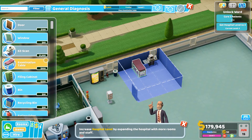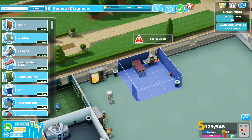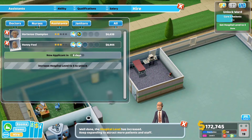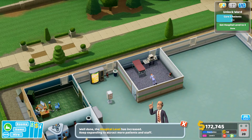Let's get a little general diagnostics room in over here — a machine, a bed, a bin, and a trusty fire extinguisher. I'll also need a nurse for that room — someone with diagnostics skill. There we go, hired.